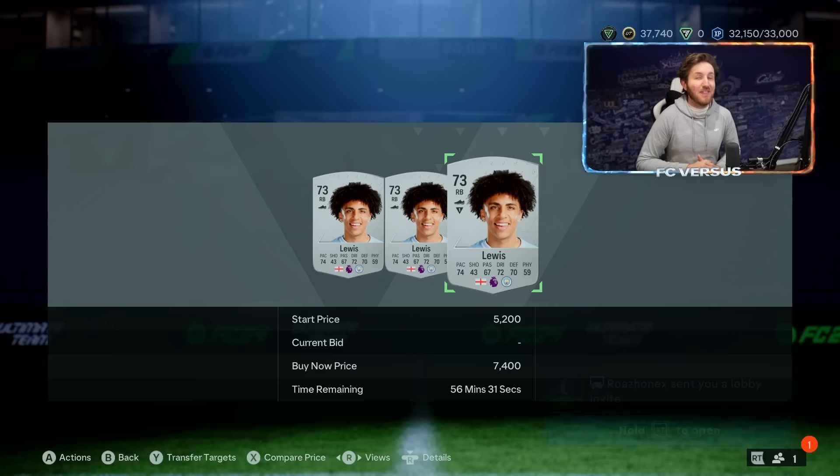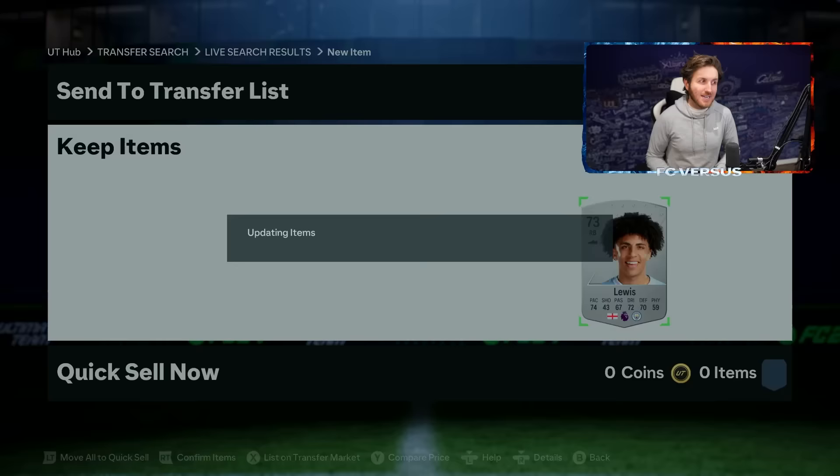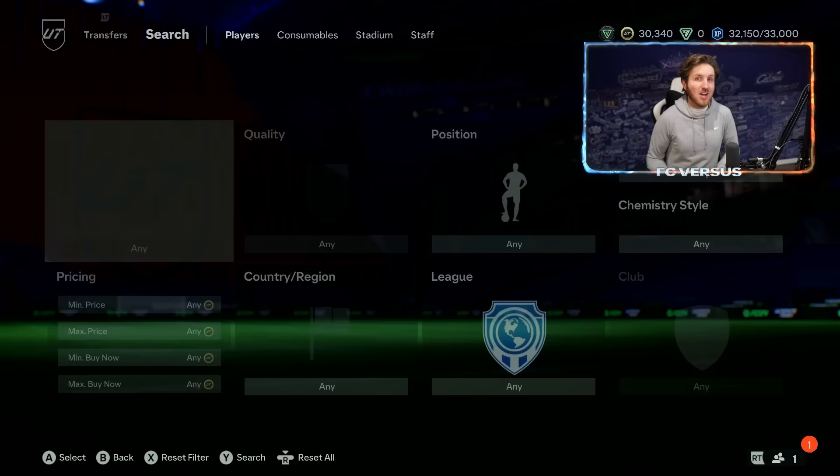I really do love bringing you guys these tutorials, and today is no different with the new evolution glitch. Yes, this is the second glitch tutorial I'm sharing in the space of a few days — the last one was the double playstyle plus. Now, Rico Lewis is going to be the player of choice here. He's 7.4k in the market and is rapidly rising in price thanks to this new glitch, and he becomes an amazing card with the evolution.